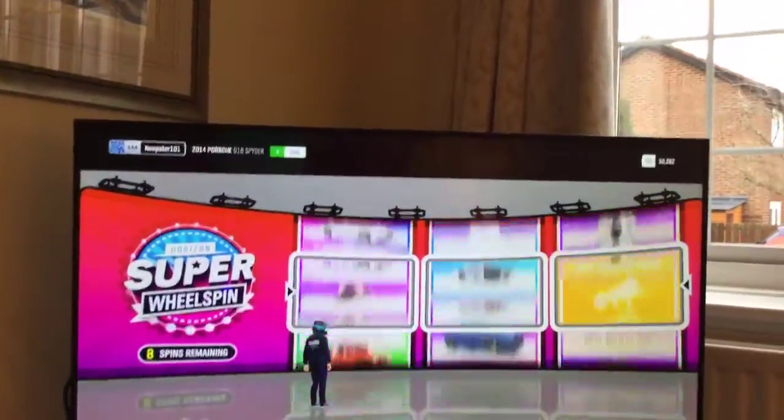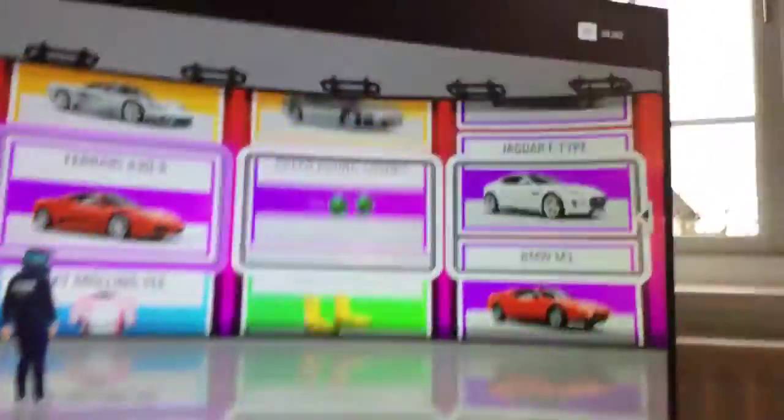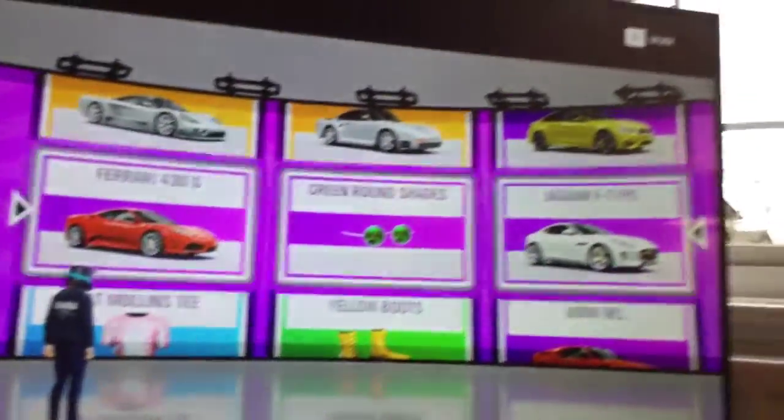Let's do this again. I saw Horizon Edition cars. We get a Ferrari, and we get shades, and a Jaguar F-type. We've got a Ferrari though, so that's like the main thing at the moment.